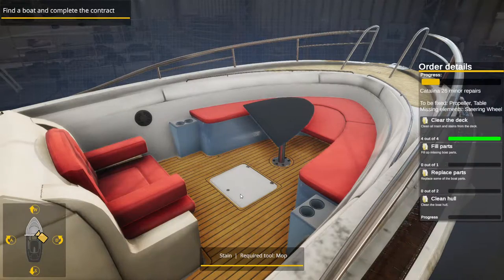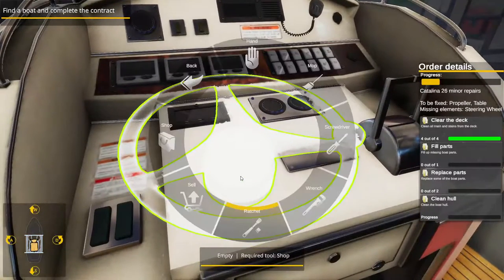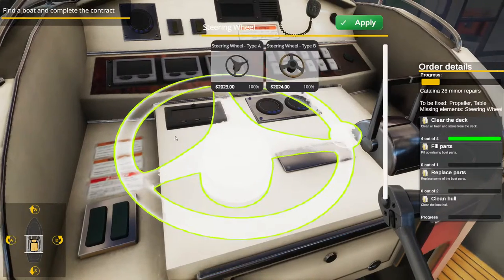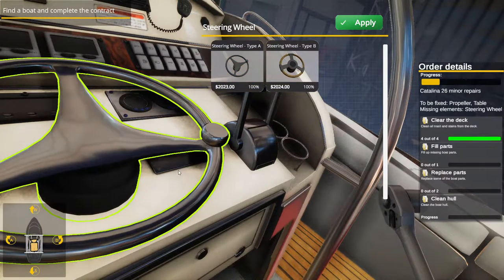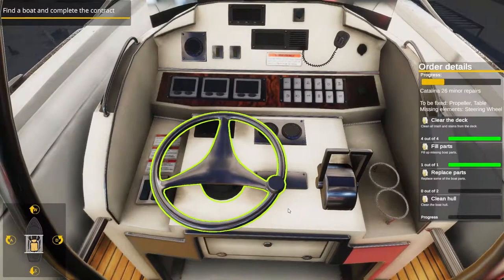What else do we got here? Fill the missing parts. Shop — alright, steering wheel. There's a dollar difference between the two; we'll go with the cheaper one, save a buck. Very nice. Okay, now we need to replace some of the boat parts.